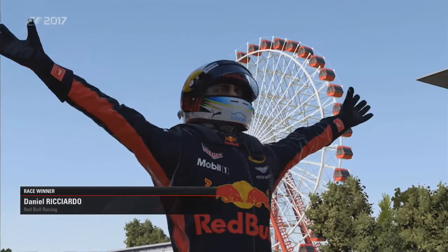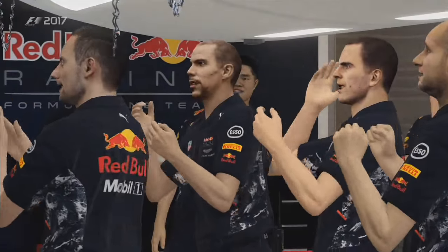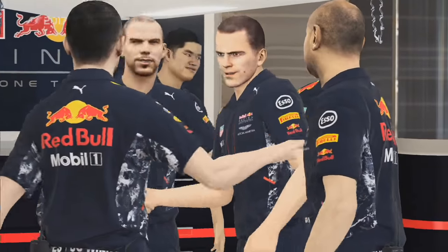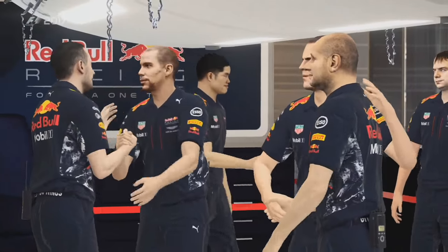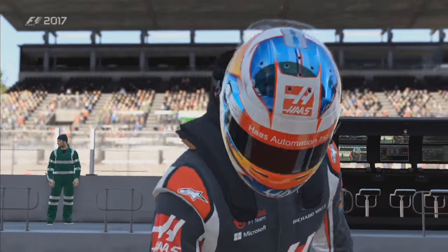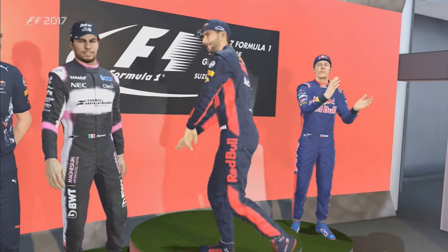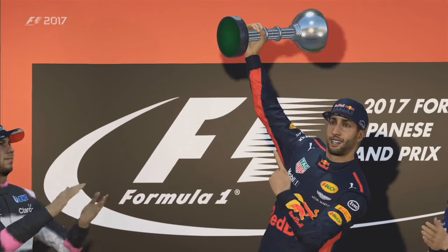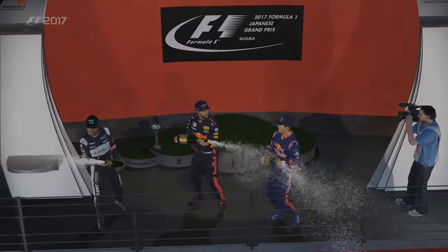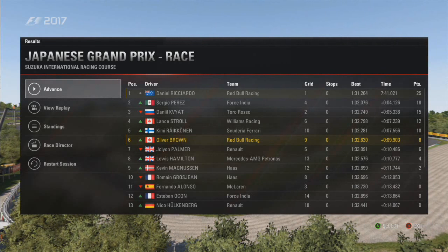Sixth place crossing the line — a decent amount of points for the first race, could have been a lot better, but that's that. Daniel Ricciardo, our teammate, has won the Japanese Grand Prix. Warnbury really suited their car today — wind, track temperature, you name it, these cars come alive when the tires are at the right temperature. That's another winner's trophy heading back to Milton Keynes. So sixth place, and sixth place in the championship.